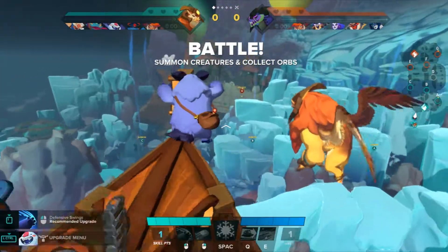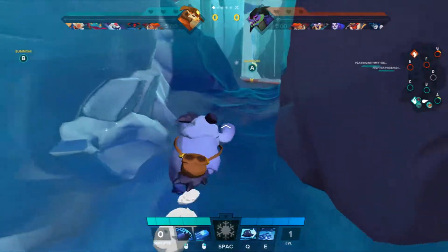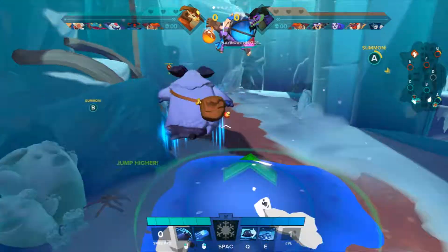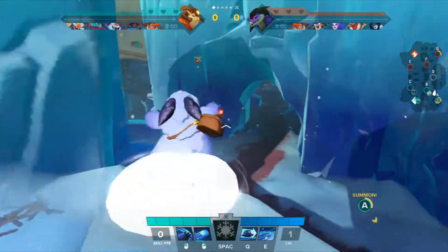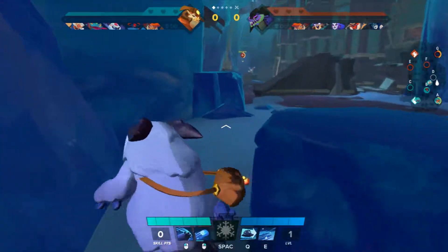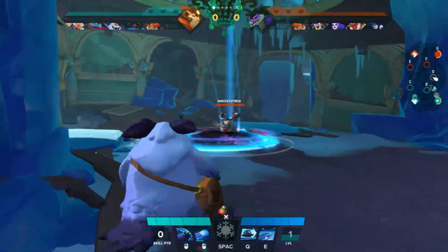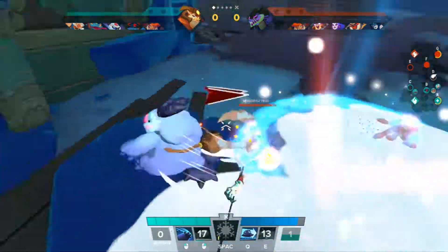Paco's focus ability freezes his enemies into snowmen. This focus ability is an incredibly powerful CC that I can only compare to Sven's or Zenobia's. All three of these abilities are game-changing, but Paco stands out the most because his attacks do increased damage to frozen targets, which is incredible. Now that I'm done preaching about how great Paco is, let's move on to the actual build — but first, here's a disclaimer.